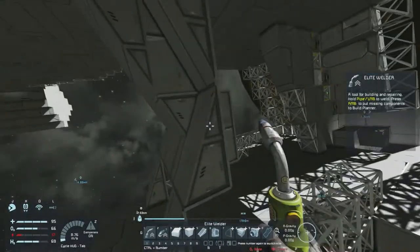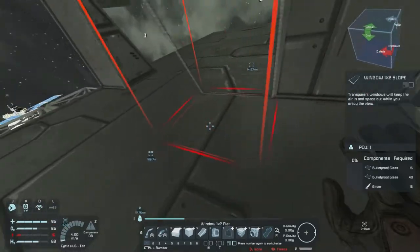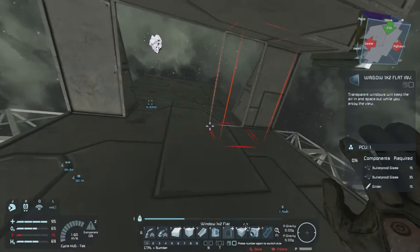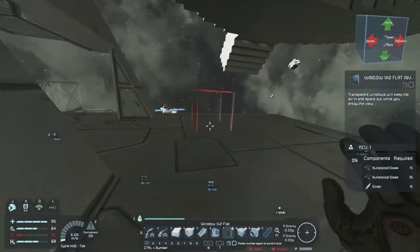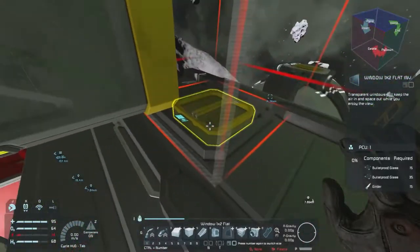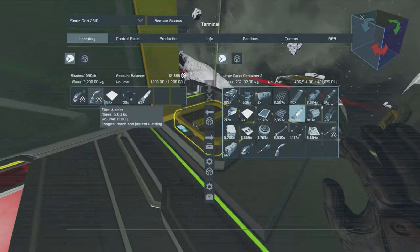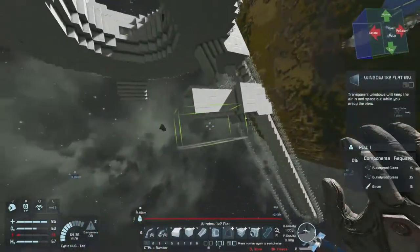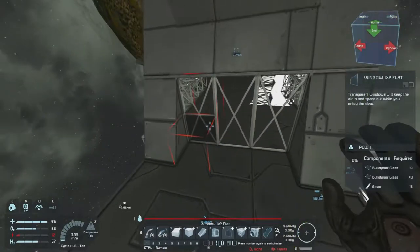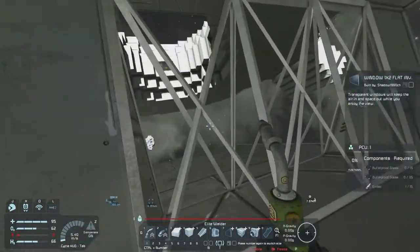I might even do double windows just so it's a bit more stable. Like this it would work — we'd have the windows here and then a double set again right here, or a normal one here and then a straight one fitted onto that. We'd still have double windows but it takes away less space. That's how we're gonna do it. Let me grab a few bulletproof glasses and girders and then we'll try to fit this stuff in.